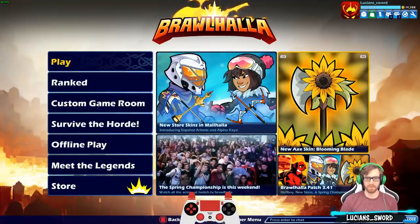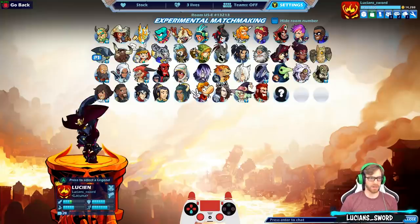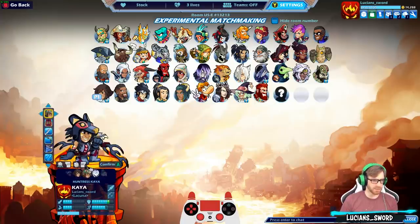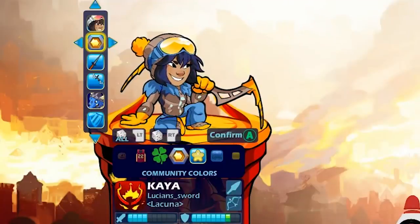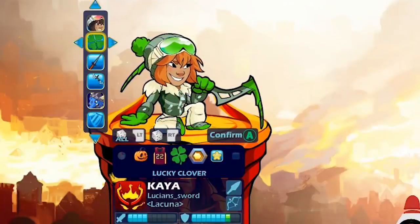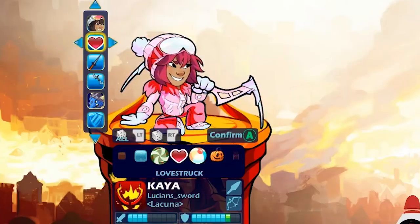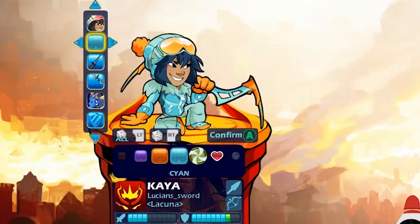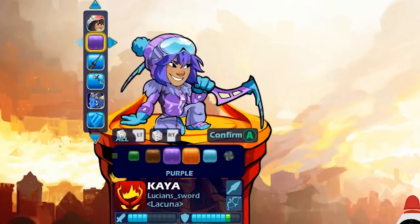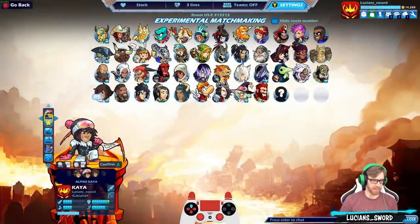We're going to play a couple games with the new skins. Let's start with the Kaya one — she's right here. Let's look at the colors real quick. So here's the classic, community colors, Lucky Clover, home team colors, Haunting, Heatwave, Lovestruck, winter holiday colors. These ones look pretty nice. Let me know what colors are your favorite. I'm just going to go ahead and do the classic.